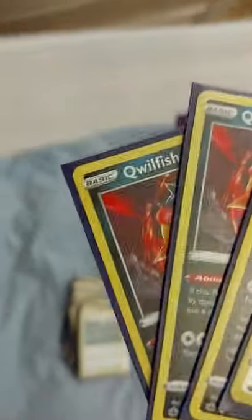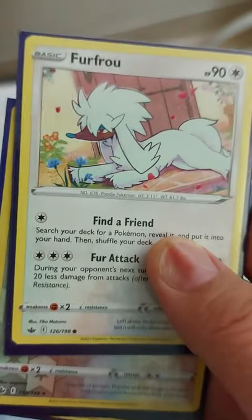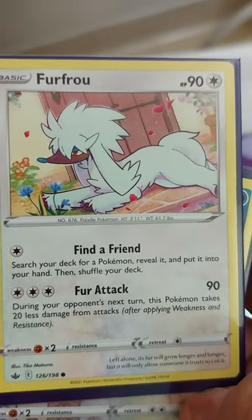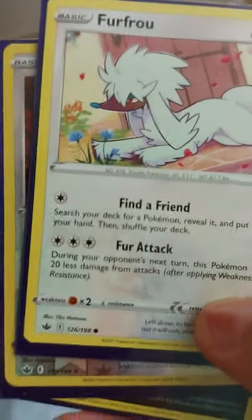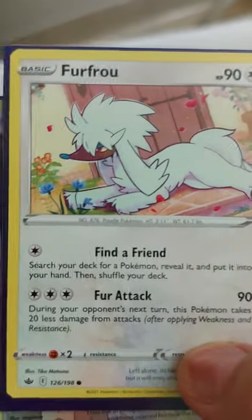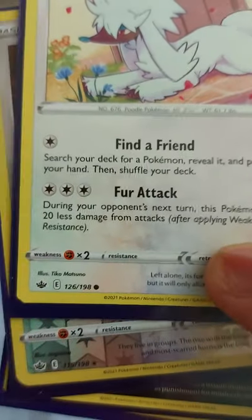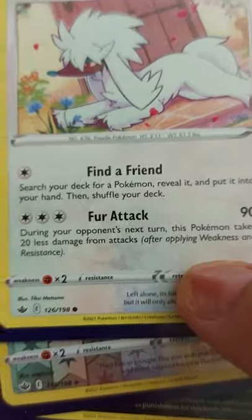Give them also a little bit of support in colorless. This one I kept - the purple - because he can basically look for pokemon in my deck that I might need, as long as it's not sitting in my prizes. Try to stay away from things based on luck. Sure, the kids will have fun flipping, but they're not going to get as far as with surefire attackers. During your next turn, this pokemon takes 20 less damage from attacks - great stall tactics.